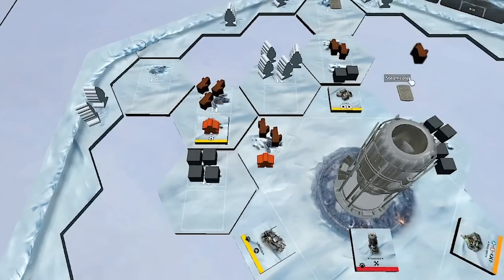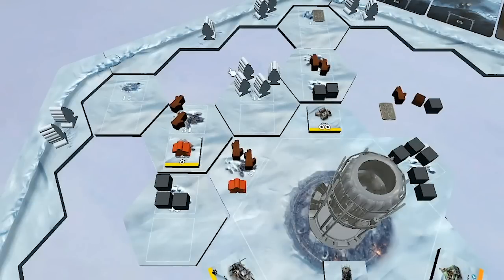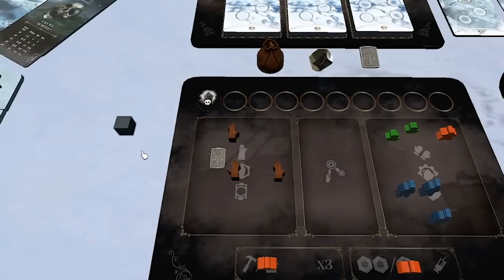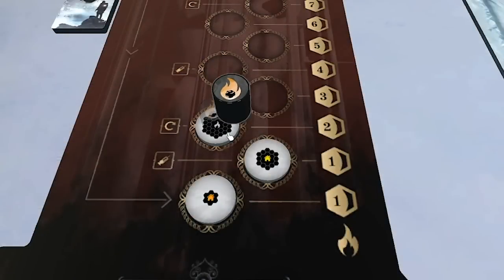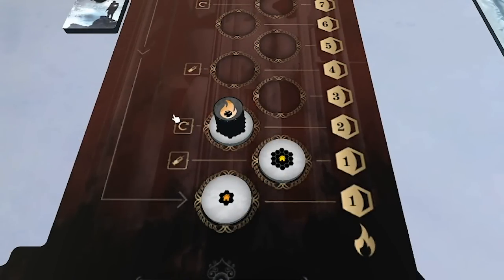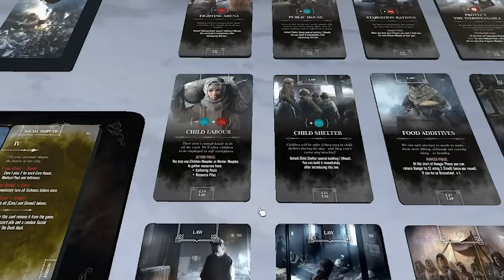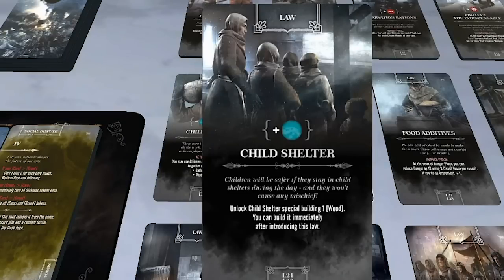From the gathering post I get a steam core, wood, coal, and another wood. I then spend a third coal to hit maximum heat level. With four workers left — one regular and three engineers — I want to pass my first law. Instead of child labor like Mark chose in his playthrough, I'll choose child shelter. This gives me a hope token immediately, unlocks the child shelter building for one wood, and I build it immediately without spending an action. I also remove child labor from the game along with its dusk card, randomly shuffling the child shelter dusk card into the deck.